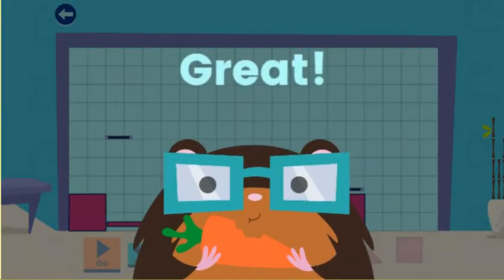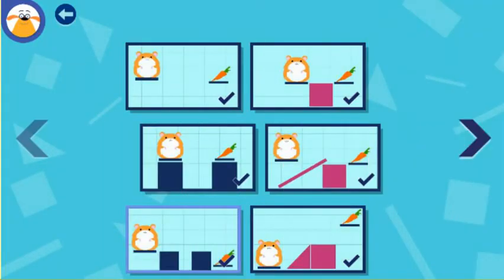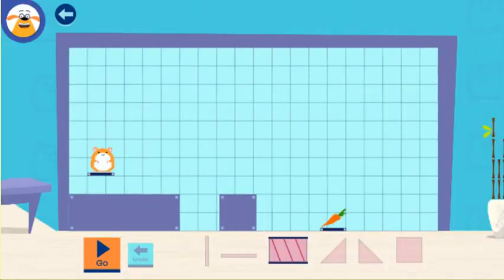Great designing! Choose a challenge. Pick a hamster. The hamster can run through the tube! Try it!